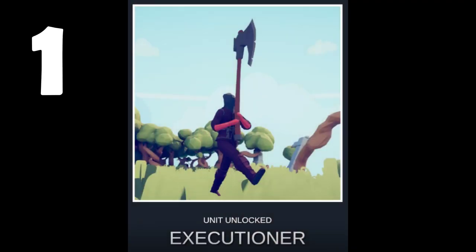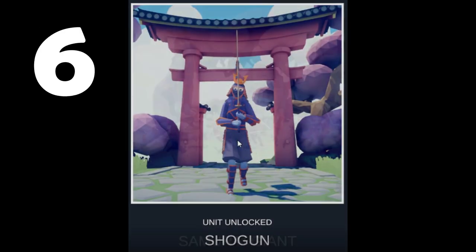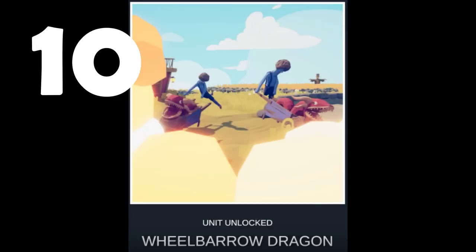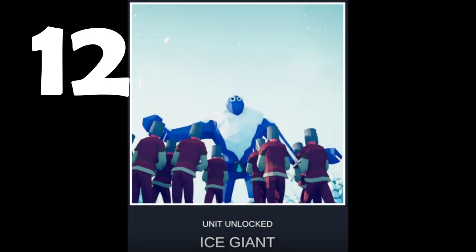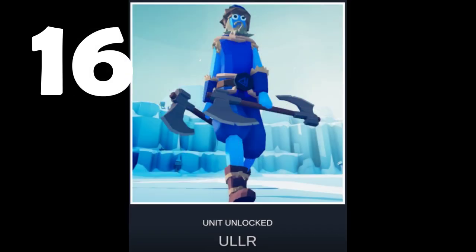Hello and welcome to Gameisodes. In today's video we are going to be unlocking all 16 of the secret units in Totally Accurate Battle Simulator, up to date May 20th 2019. On your screen right now you can see every single one of the units flashing by with a number. Those numbers are in the order of how I will unlock them in this video, so if you'd like to skip ahead please feel free to do so. Let's get right into unlocking those secret units.